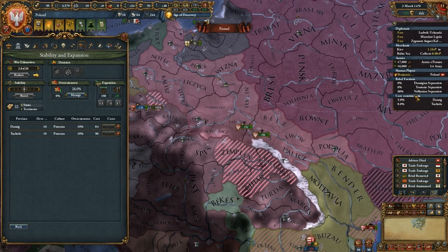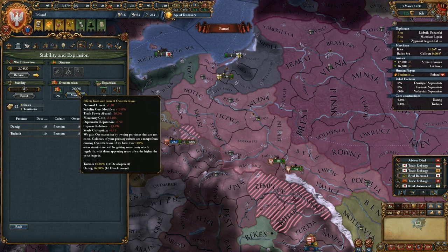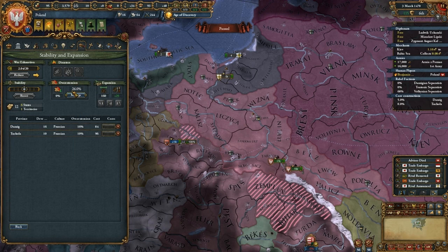Coring takes time and it'll go up slowly here. Having provinces you don't own cores on gives you overextension, and overextension can get pretty ugly. Those two provinces gave me 26% overextension. All my unrest across all provinces goes up, stability cost modifier costs more, my trade power across the world goes down, mercenaries cost more, diplomatic reputation goes down, and yearly corruption goes up. So that's all the things just two provinces with 26% overextension is causing.